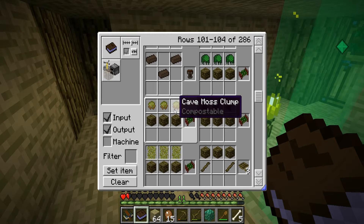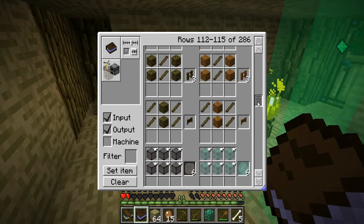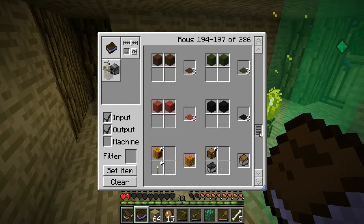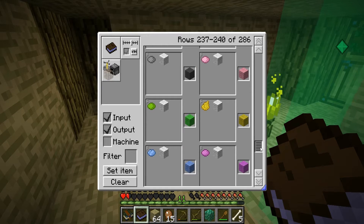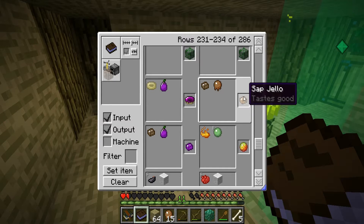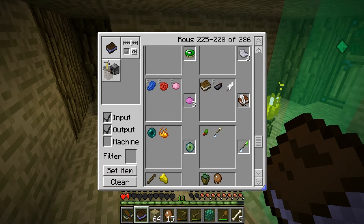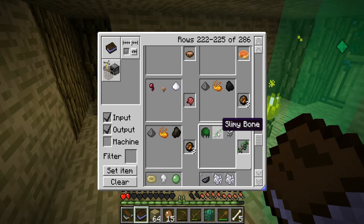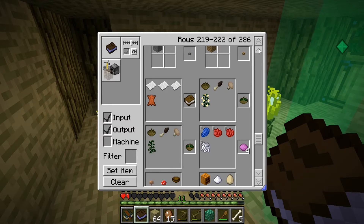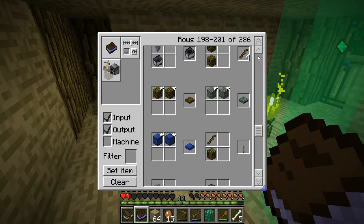I can make a bed out of moss, a helmet out of that bone stuff. Regular book and stuff like that. Sap jello, sludge jello, purple pear. That and sulfur - I knew that. Swamp talisman, ooh that's kinda cool. Nettle soup is always good. Smooth between stone, ooh nice.